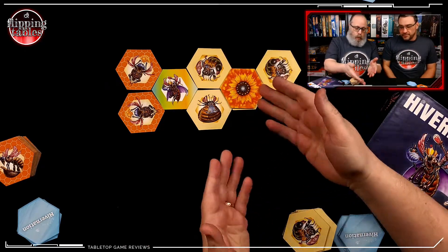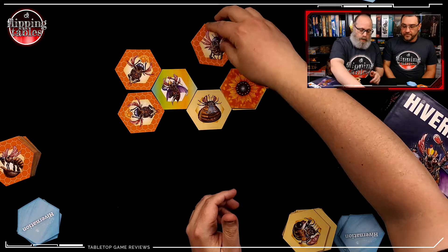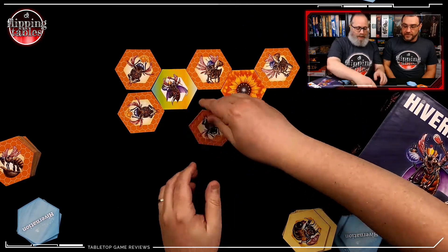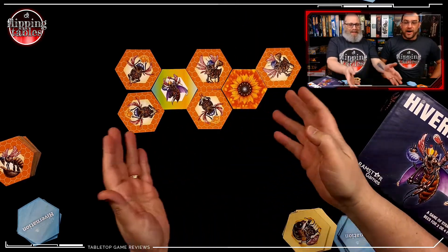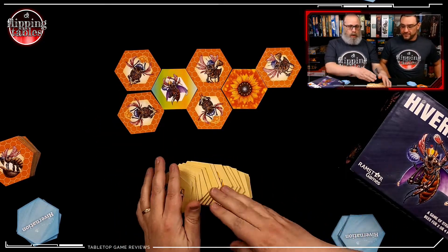So Tico drops a flower. What the flower does is he immediately owns everything around it — he literally owns the board. Gameplay continues until all of the tiles are laid.